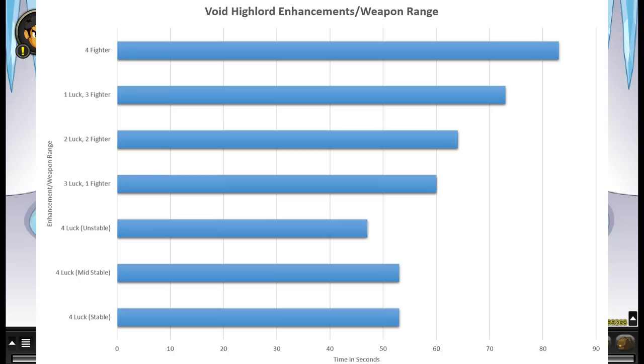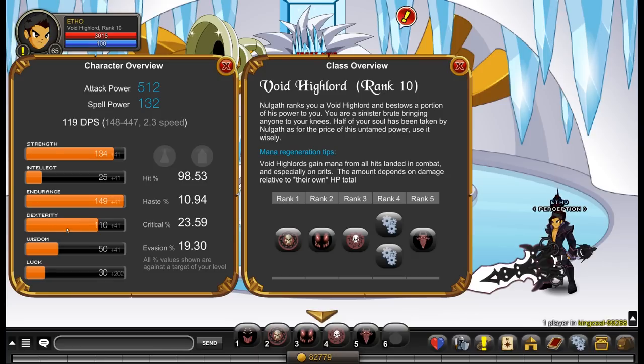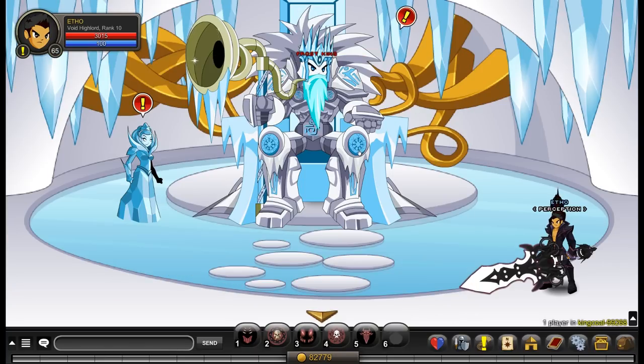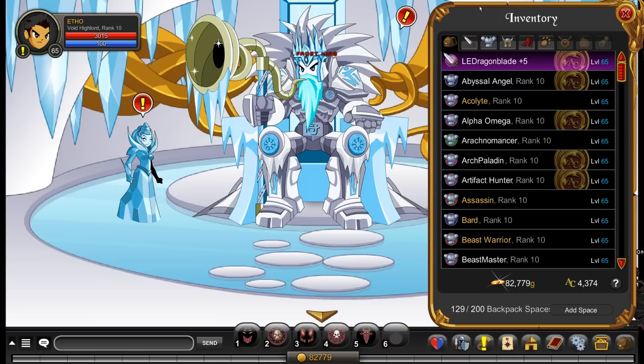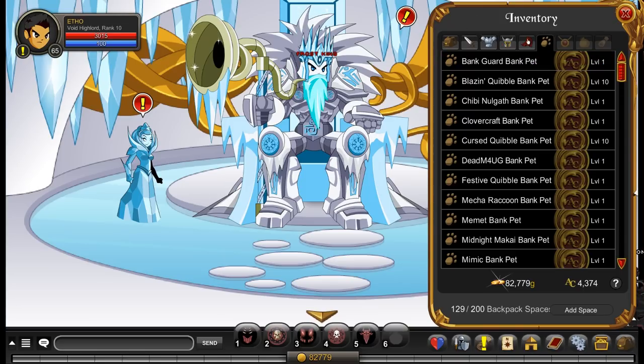That was an average time from fighting the monster three times for each enhancement combination. So the fastest was luck, and the least fast was full fighter. When using fighter, you get more HP because fighter increases endurance, and endurance increases your HP. This class has a nice rank 10 passive which increases your endurance again, so hence I'm using full luck right now and I've got 3k HP — pretty insane with full luck.